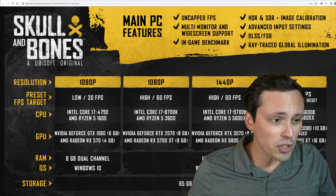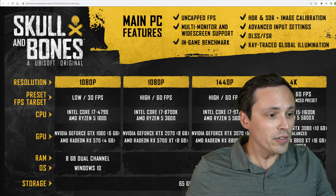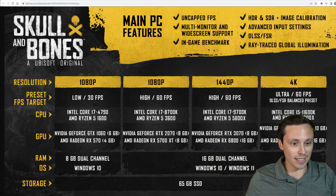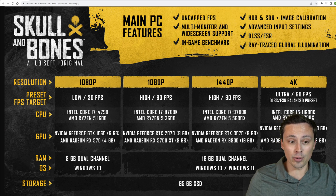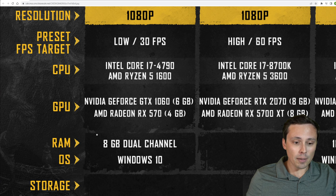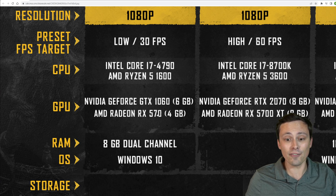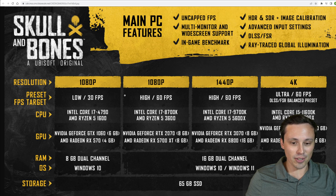Let's go ahead and jump into the system requirements, where I'll give a brief overview and then dive into some of the more specific details. For 1080p, if you just want to get in the door with low settings at 30fps, a pretty reasonable old system should be able to get you there with the GTX 1060 or an AMD RX 570. They are specifying the 6GB model of the 1060, so if you have one of the 3GB models, that might not quite be what you're looking for.